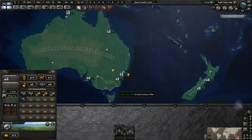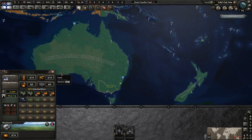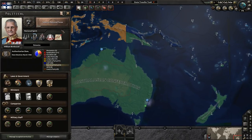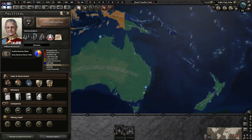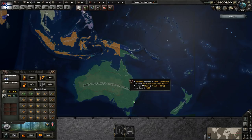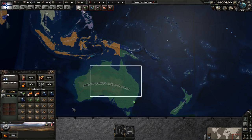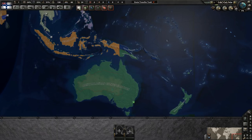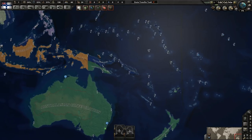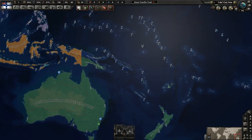Welcome back everyone to another Kaiserreich guide. This time we're going to take a look at Australasia, the Australasian Confederation. The Australasian Confederation is essentially made up of our timeline's Australia plus New Zealand and essentially all of the British colonies in the South Pacific.